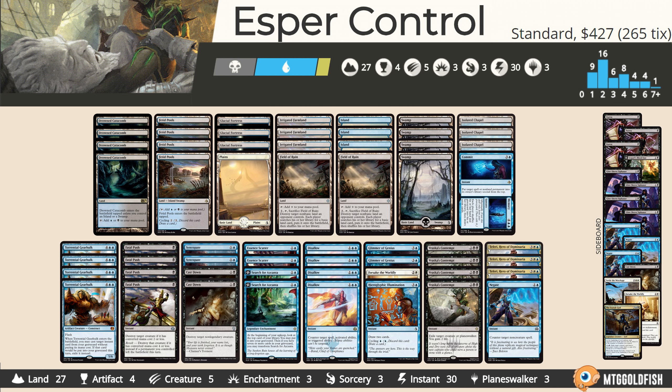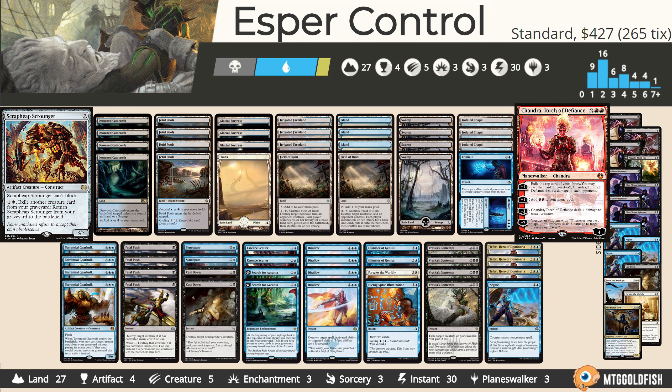In recent news, we had the Pro Tour, and lordy were there a lot of red decks. So if you're playing on Arena, I would expect to see a lot of red — which we already were, kind of — but now Scrap Heap Scroungers and Chandra Torch of Defiance are in the format. So with that in mind, we're going to be trying out an Esper Control build.